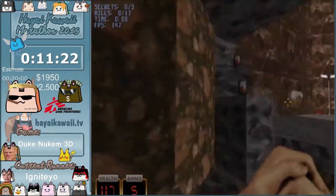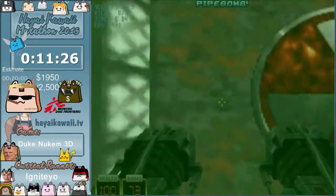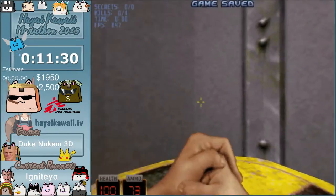This was like the funniest skip in the game — just throw a pipe bomb there and we're good. Alright, and this is the last level, let's go to the final boss.